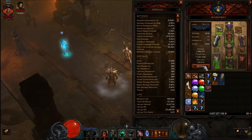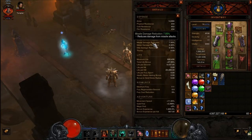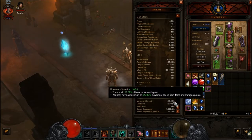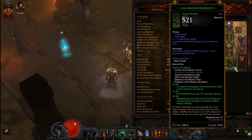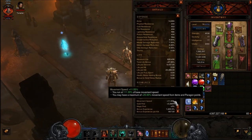What you do here is you go into your inventory and you click on details. You scroll all the way down and you look at movement speed. Here it says 11% — you need 25% to be maxed out. Sometimes you can get movement speed on your boots, which I have 11%, so that means I only have to add another 14% to cap that.